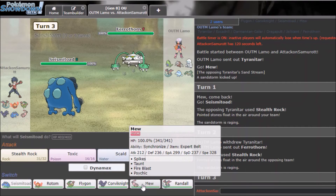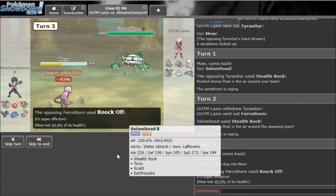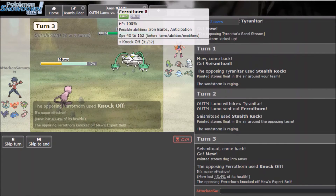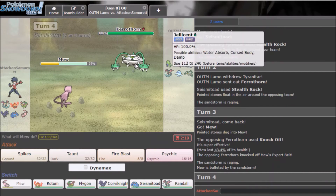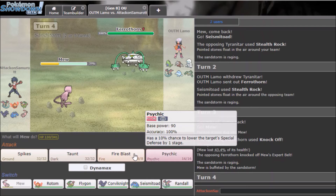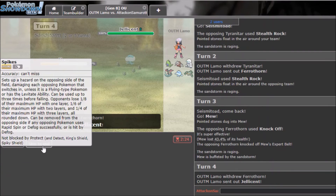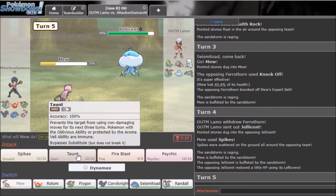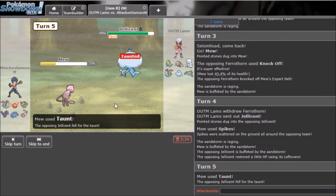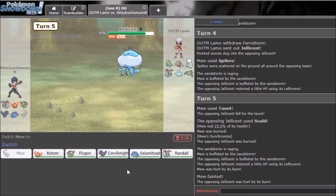I kind of want to go Rotom but Mew's fine. He knocks — that's a very good Knock Off. I Fire Blast then he goes Thorn with a Spike up. He switches to Jellicent — fine. I'll Taunt it just to see what it does, and I think he Shadow Balls me. He uses Skull — I die and got burned too.